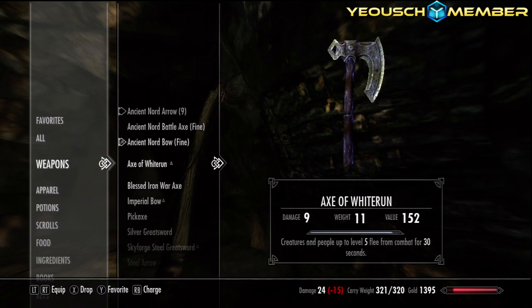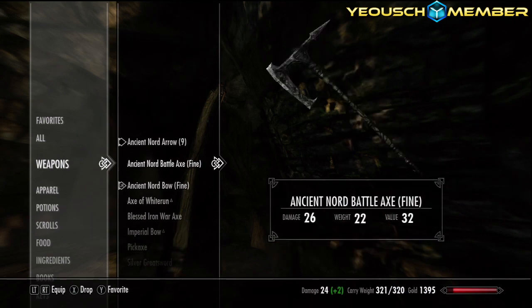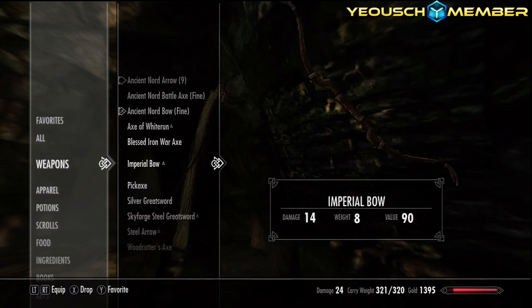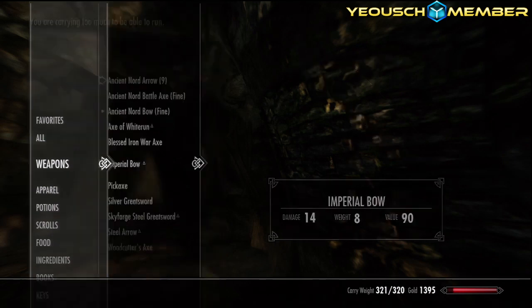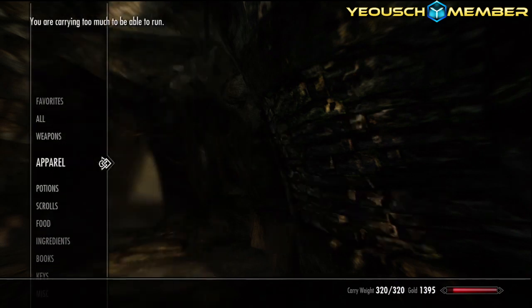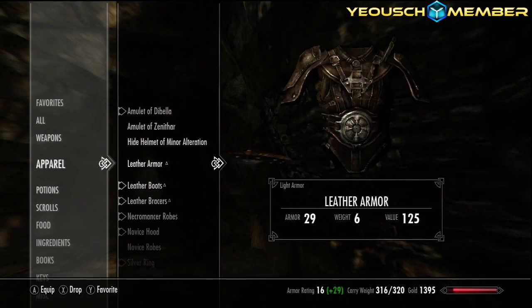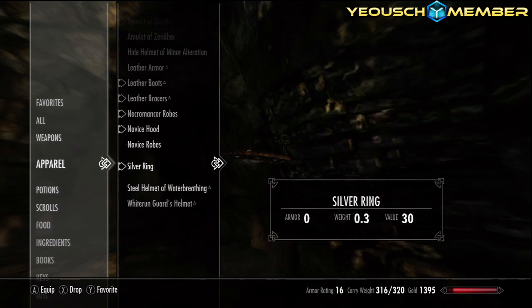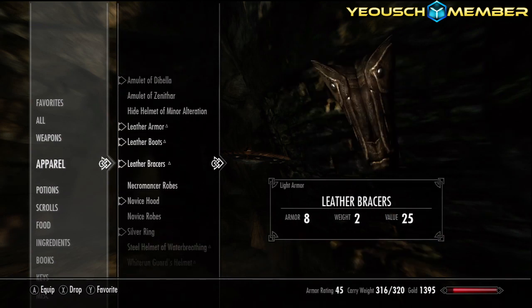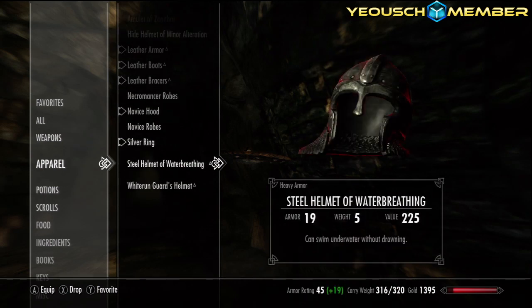An ancient arrow - blessed arrow. What does this do? An imperial bow - what's better? This one does 14 damage and 12 weight whereas this one is 14 damage and 8 weight. I think I can poison this one - yeah I can, awesome! What can I drop that's really heavy? Why do I have a hide shield and leather armor? I'll equip the bow.